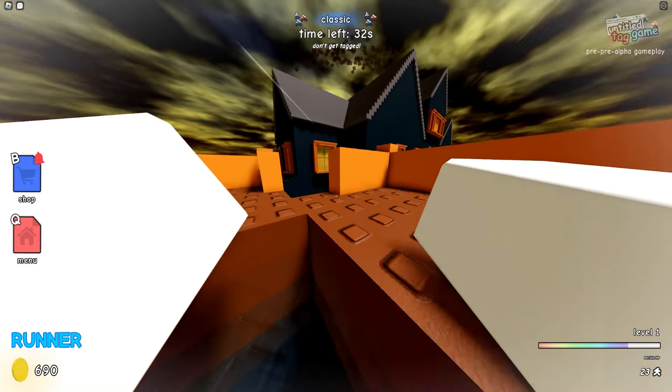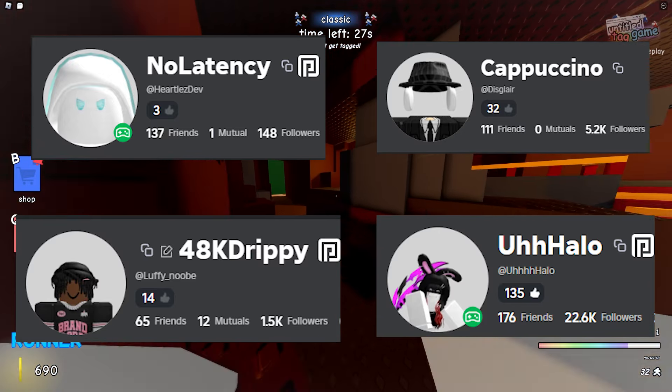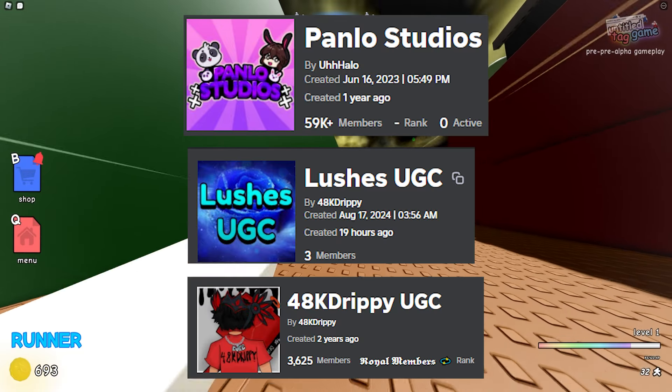The current requirements are to follow Disglare, Heartless Dev, 48k Drippy, and me on Roblox, and you have to join the 48k Drippy UGC group, Lush's UGC group, and the Panlow Studios group.